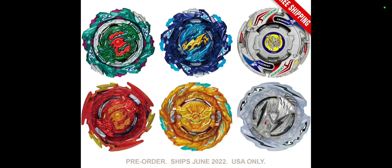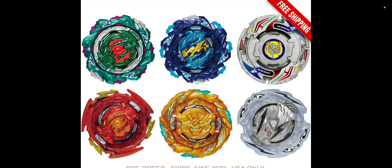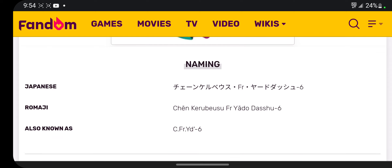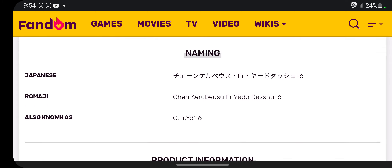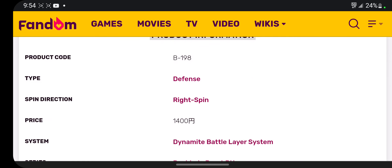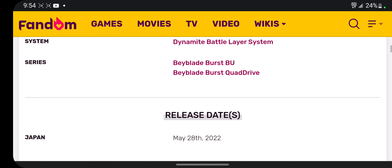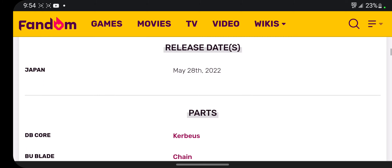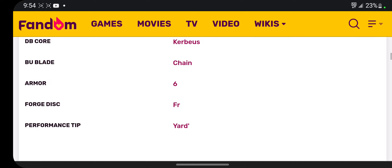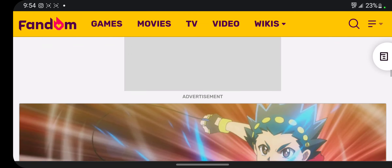Pre-order ships June 22nd, 2022. The naming is Chain Kerbeus U6, product number B198. It is a defense type, right spin, 1400 yen, Dynamite Battle layer system — Beyblade Burst BU and Quad Drive. It's gonna be released May 28th, 2022. Kerbeus DB Core, Chain is the BU blade, 6 is the armor, FR is the four disc, Yard is the performance tip.